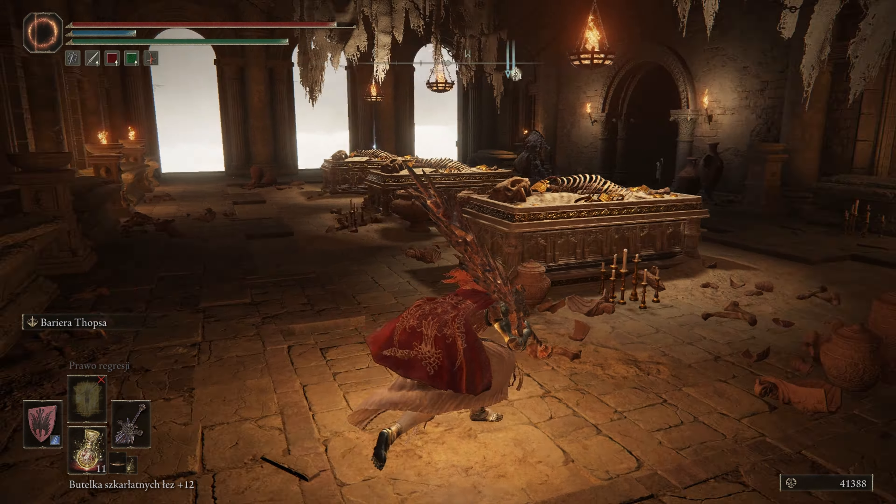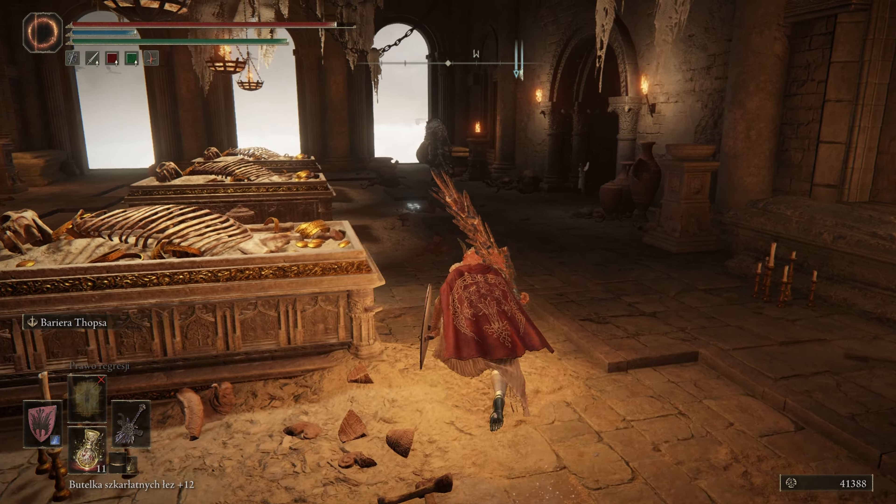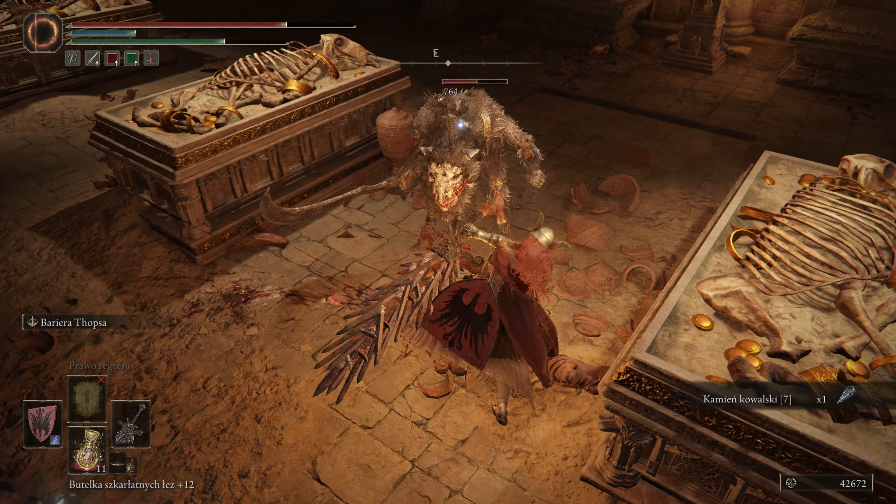Mamy kolejne ognisko i możemy iść dalej. Nie zatrzymuję się, tylko lecimy. Mamy znowu tych przeciwników. Lecimy, póki nas nie zauważyli. Może uda się zakraść. Chciałem go zbakstabować, ale może być.